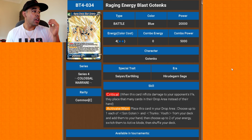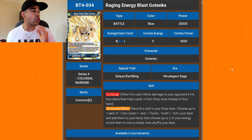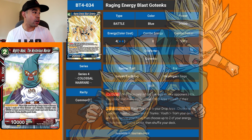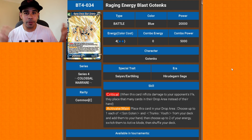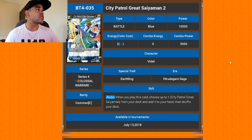We got Raging Energy Blast Gotenks — new Gotenks card with critical. Activate main ability: place this card into the drop area, then choose one Goten or Trunks Youth from your deck and add it to your hand. He's like Mighty Mask but bigger with critical. Then choose two of your energies and switch them to active mode, so he effectively becomes a two-drop with a search effect — a bigger Mighty Mask.